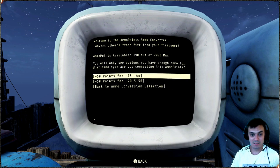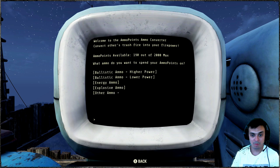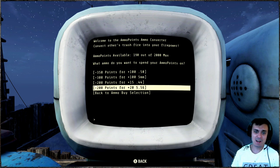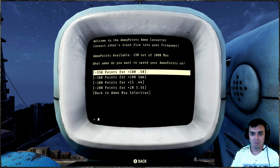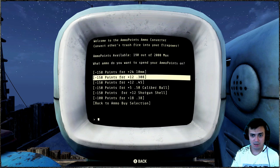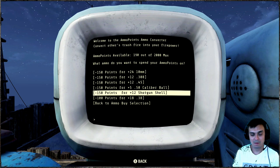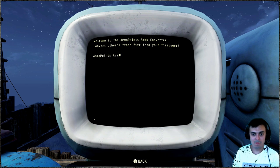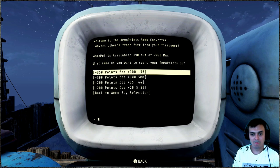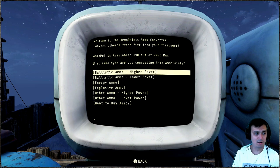5.56 - fifty points. Curious how much 5.56 is to buy - higher value, 200 points. That's four times the price. Where are the shotgun shells? I use a lot of shotgun shells. 150 to sell but 200 to buy. And we still have that stupid limit. I don't want to buy this - let me see something.